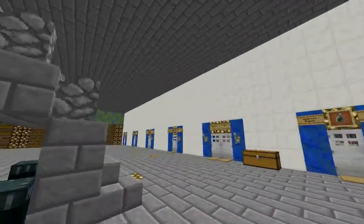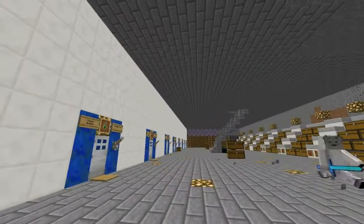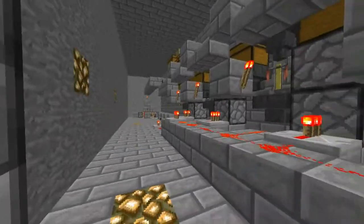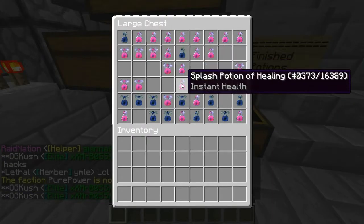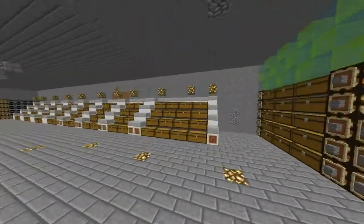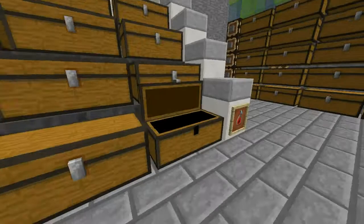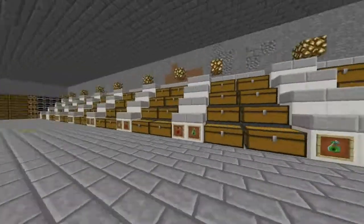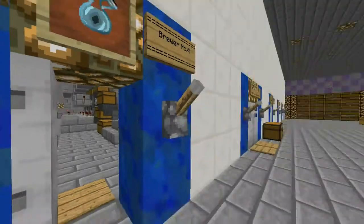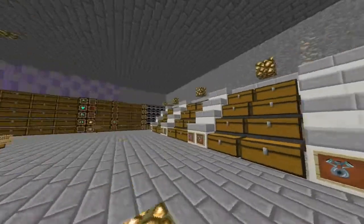So you spawn here and we've got this quartz wall in front of our eight automatic potion brewers. You'll see a tutorial for these brewers on my channel soon. They cost about 20k each to make and they sometimes mess up a little bit, but they produce a lot of potions. If they run out of ingredients they kind of mess up, but from just using these you get about a double chest in half an hour.